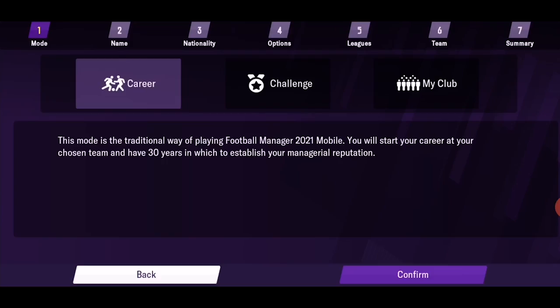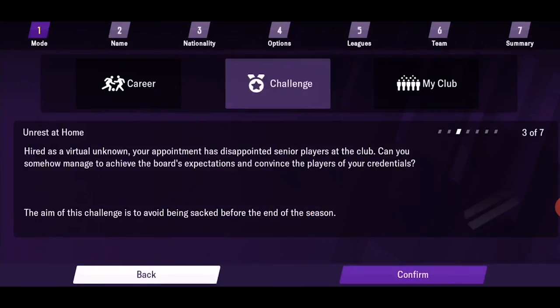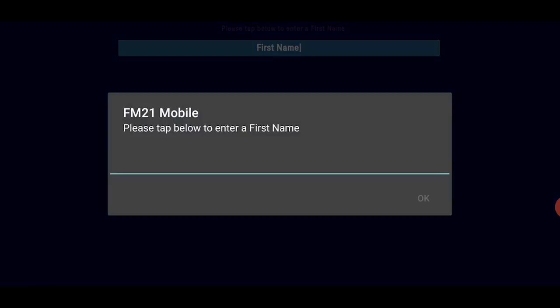Let's hit new game and, as in the past years, you have three options to play: career mode, challenge mode — where you get small half-a-season challenges — or My Club, which is basically a career mode where you replace a real world club with your club, your name, your colors, and so on. We're going to go to career and put my name.